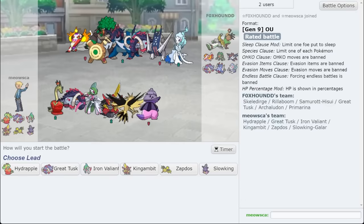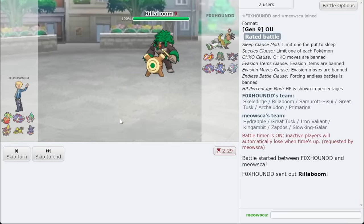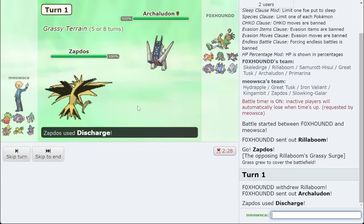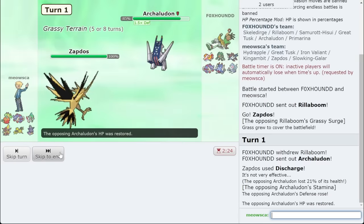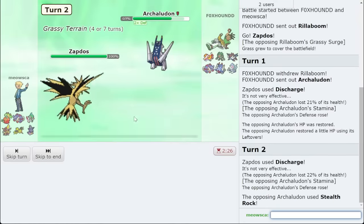I'm fighting Foxhound — a name I haven't seen in a long time. Loving my Zapdos in this game. I need to be careful about getting rocked by that thing. Enough with Rillaboom — I'm just going to Discharge immediately on Archiladon coming in. There's no point in Hurricaning because they're going to switch turn one. Get the Stamina boost — this Mon's going to be very annoying to deal with, and it's Leftovers too. I'm going to go for another Discharge and literally try to paralyze it to death because I can't beat this Pokemon from Special Attacks.